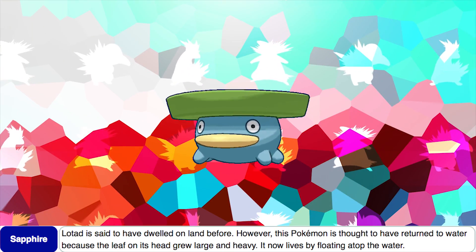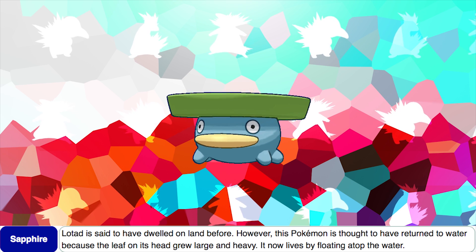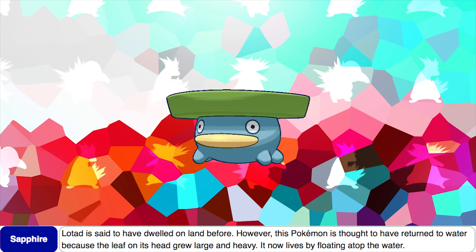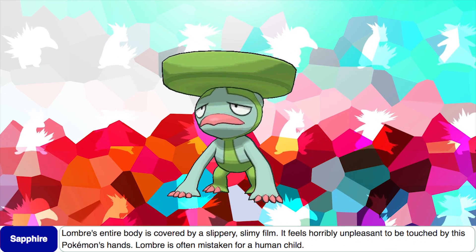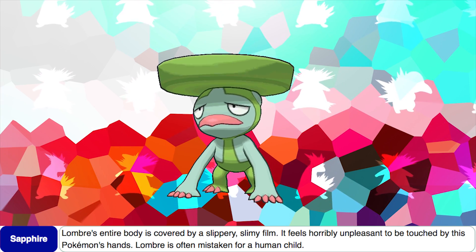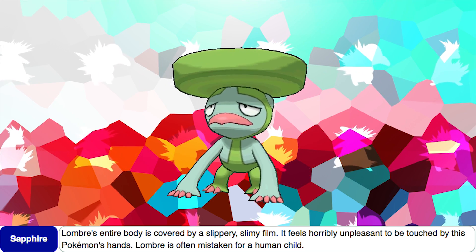According to Lotad's Sapphire Dex entry, Lotad is said to have dwelled on land before. However, this Pokémon is thought to have returned to water because the leaf on its head grew large and heavy, and it now lives by floating atop the water. Also according to the Pokédex, Lombre's entire body is covered by a slippery, slimy film — it feels horribly unpleasant to be touched by this Pokémon's hands. Lombre is often mistaken for a human child.